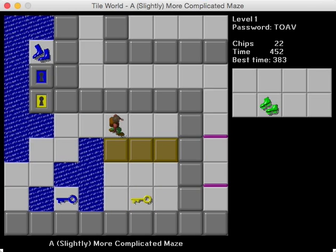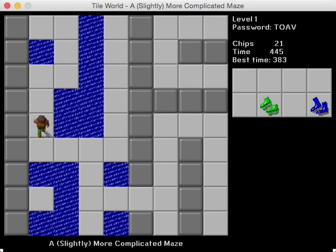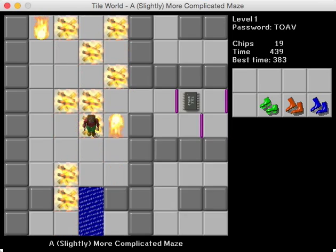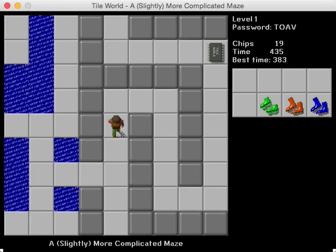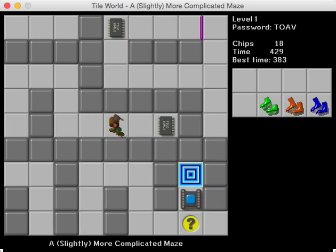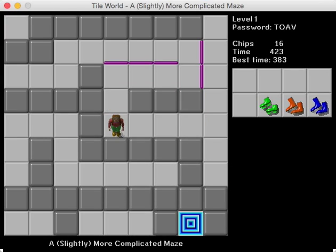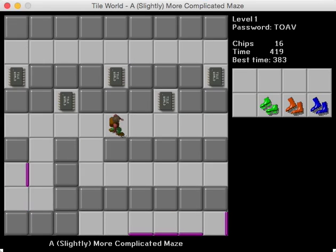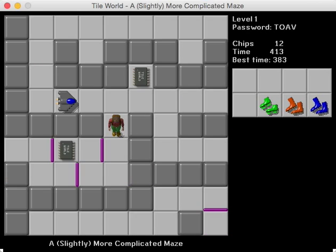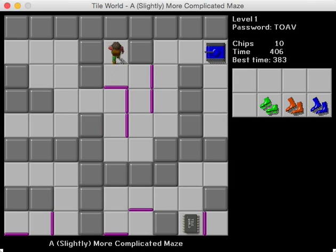Down here we get a nice little block pushing puzzle. We get some fireball dodging action. I think I missed some chips down here, so let's go back. I do like how this level is very open-ended in the sense that you can approach most of it from any order. There's really no specific order that you have to do everything in, although there is at least one order required for the bold time. And here we get a nice glider dodging area, and there's one more in the passage that leads to the fireball room.